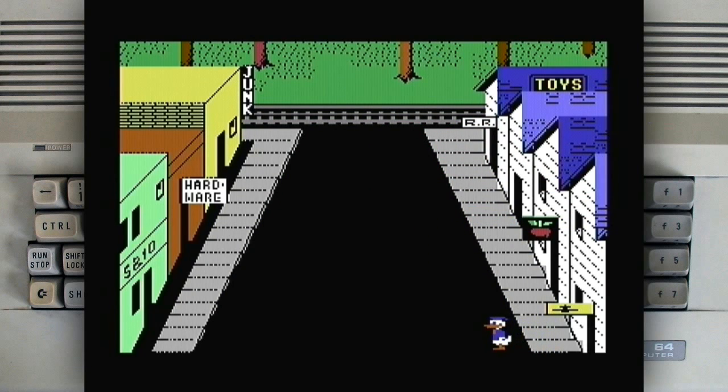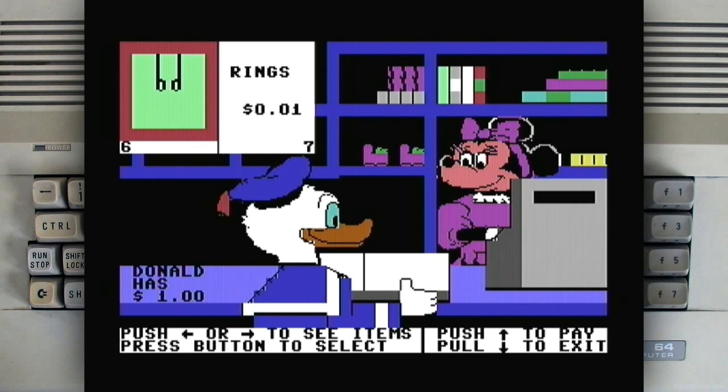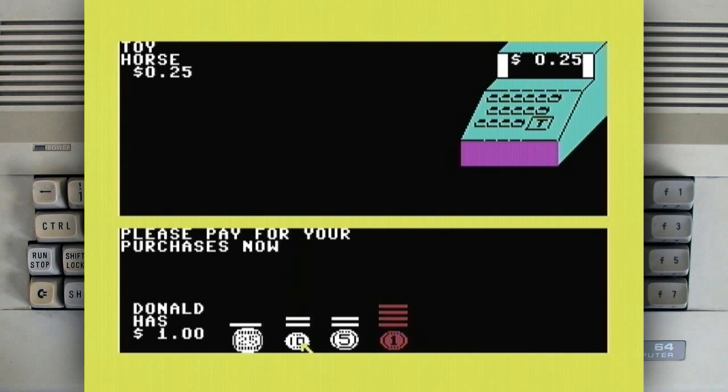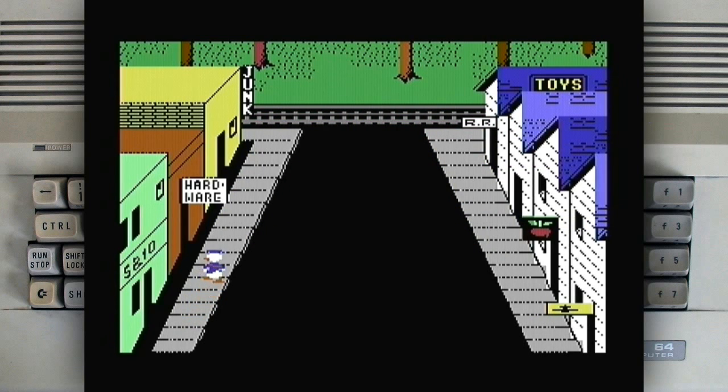Pretty cool. I have one dollar — time to go spend it. There are three different stores selling three different items, if I remember right. Trampoline. Slides — we'll buy one of those. Buy one slide. Select. Push up to pay. Toy horse — you have to pay for each of them separately. Press total. You have to press the button yourself too.